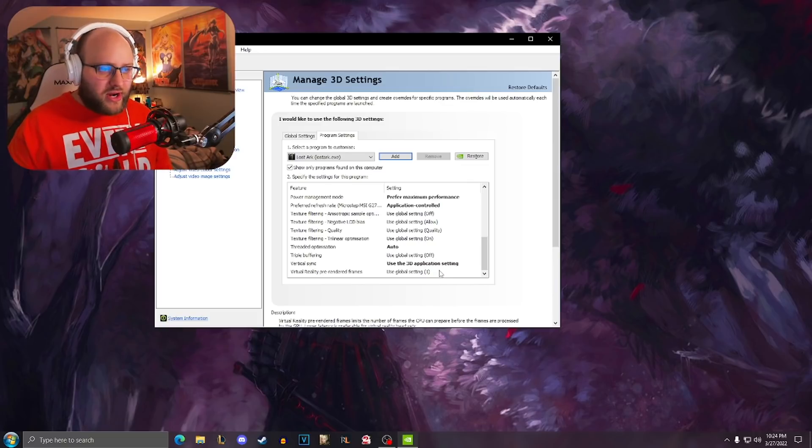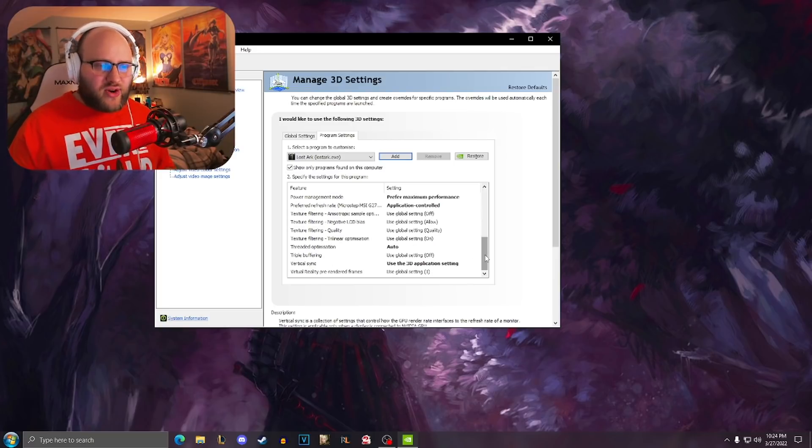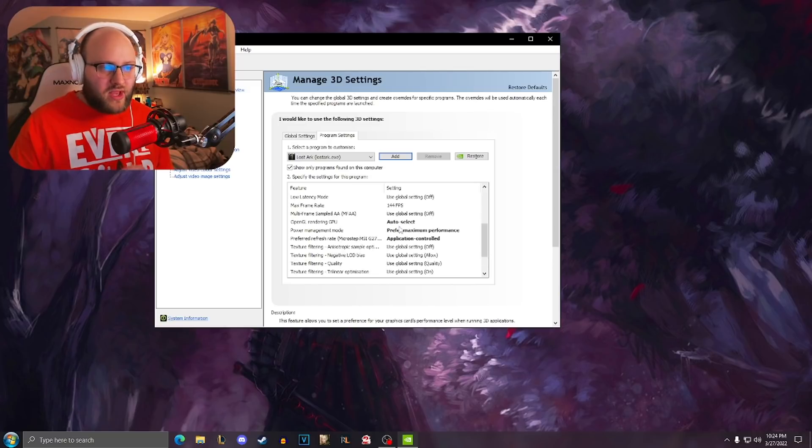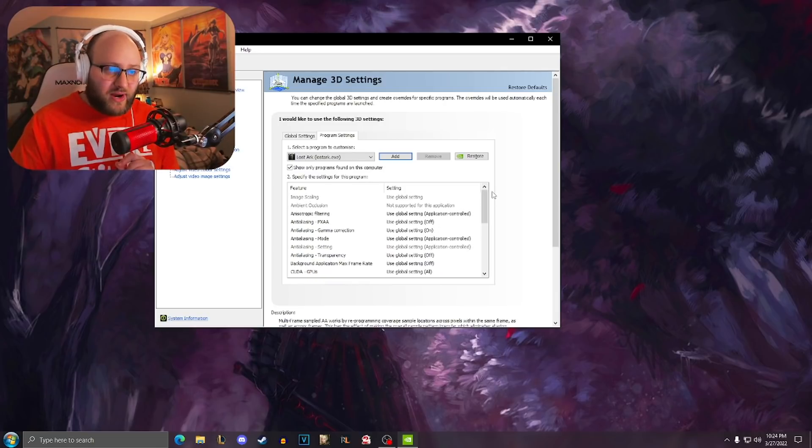Threaded optimization I have on auto. And then vertical sync — use the 3D application setting. I believe it is actually some sort of bug with V-Sync where it's trying to meet with your monitor and then failing, causing all sorts of issues. So make sure you have vertical sync set to 3D application setting, preferred refresh rate set to application controlled, and max frame rate set to whatever your current refresh rate is.